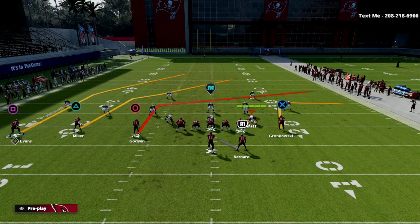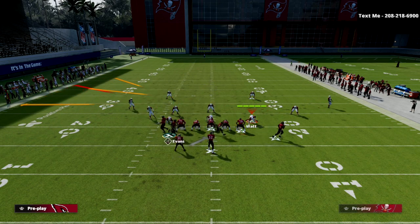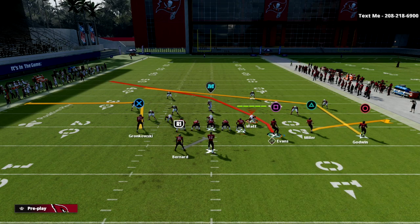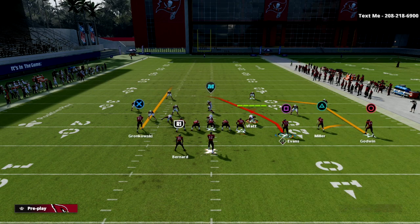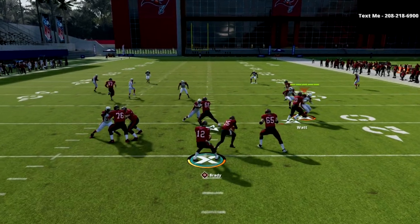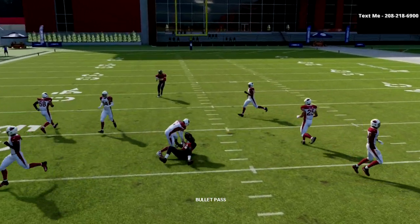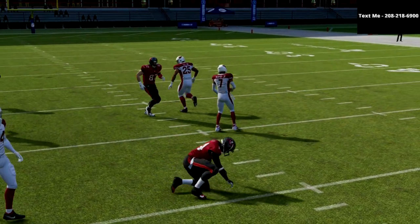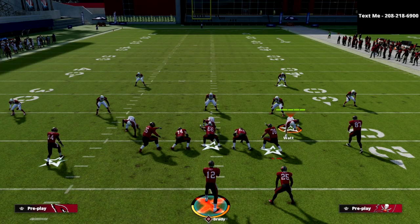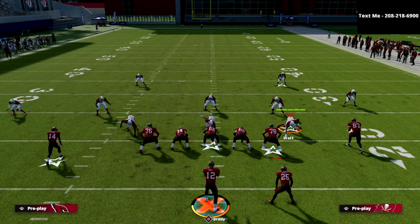Let me show you another way I like to set this up. We're going to put Chris Godwin on a post and flip the play. Now we're running essentially the X spot setup, but with a nice deep post and a great little route combination. This deep post is a great route for getting in between almost every zone in the game. That is one little secret to the Trio Y Flex, and one of the many reasons why I think it is the best offense in this game.